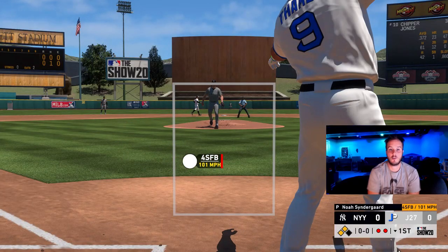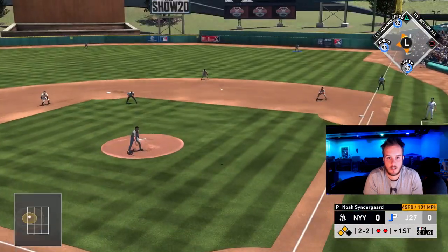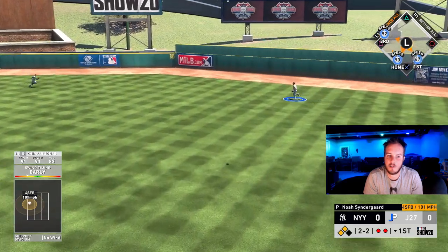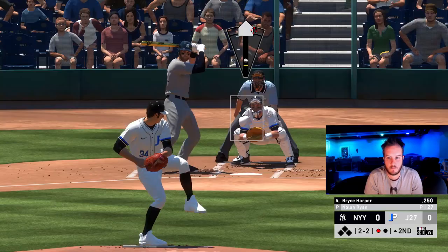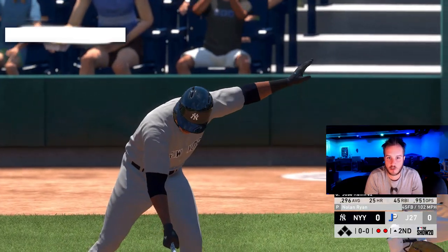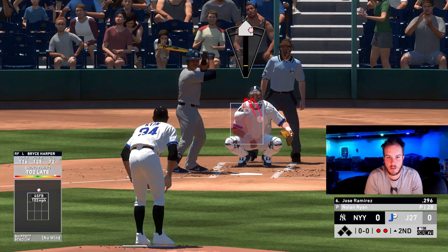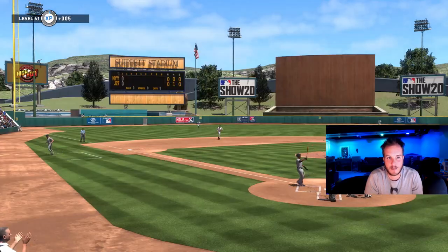He blows the 101 mile an hour fastball by us. 2-2 count here. We were early, right in the middle of the PCI though. Nothing scratched after the first. Bryce Harper. We got two dead here. Four strikeouts out of the first five batters. Strike three. He's not picking up the fastball sinker. Mixing it with the change and the curve.